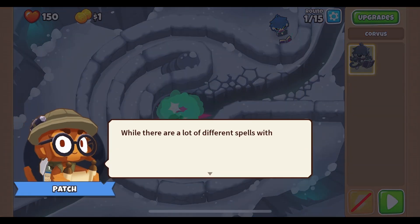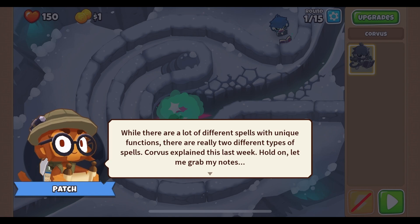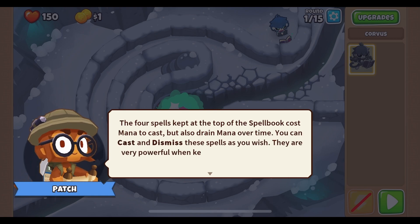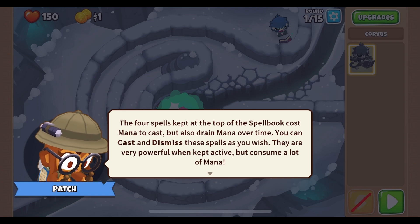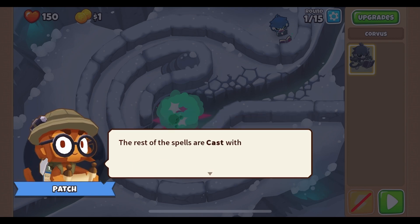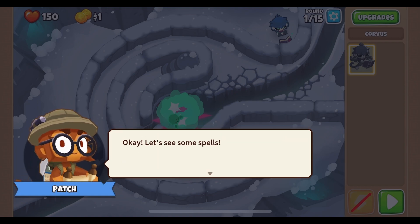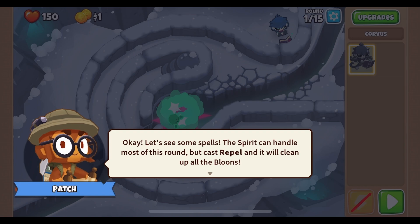We almost leaked there but this was carefully set up by Ninja Kiwi so we'd barely avoid leaks. While there are a lot of different spells with unique functions, there are really two types. The four spells kept at the top of the spell book cost mana to cast and also drain mana over time — you can cast and dismiss them as you wish; they are very powerful when active but consume a lot of mana. The rest of the spells have a one-time mana cost, don't drain mana over time, and have their own durations before going into cooldown. Let's see some spells.